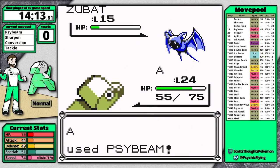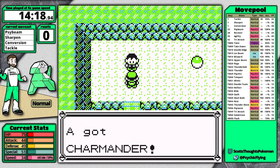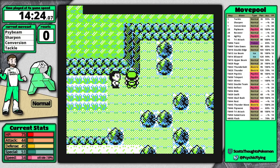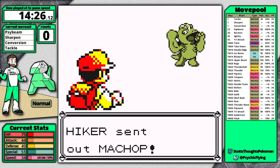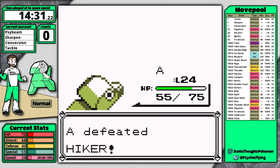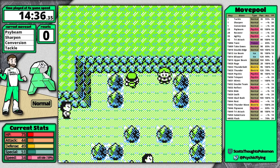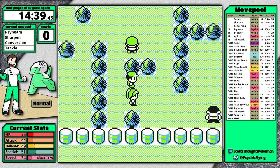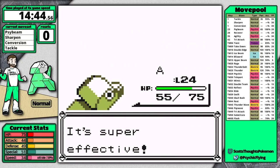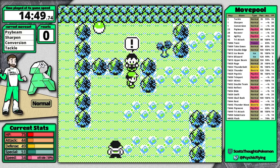Nugget Bridge is way easier if you have Psybeam right from that Weedle at the beginning. You just go so fast. 14 minutes 30 seconds to this Hiker is great time — not my best but really good. This Elixir is super important; it lets me skip a heal at Nurse Joy, who is really chatty. So now coming up is Surge, a gym leader I had to make some compromises for. There are three main approaches going into him.